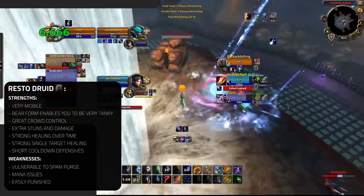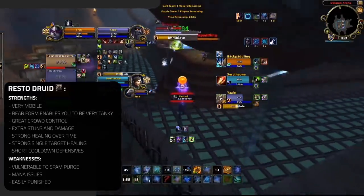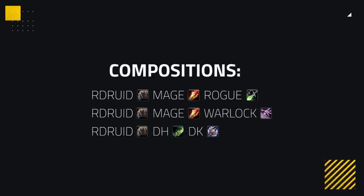You can also often be easily punished for making aggressive plays. Pushing in for Cyclones or playing in cat form at the wrong time can often result in heavy punishment. Composition wise, Restoration Druid can play a bit of everything — good in Rogue Mage, good in caster cleaves like MLD, and even good at healing cleaves like DHDK.